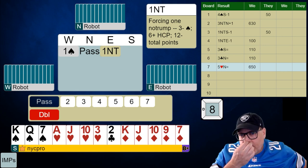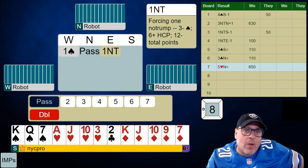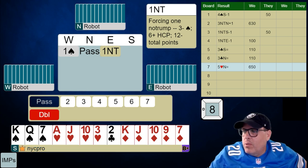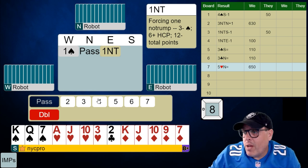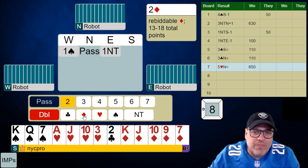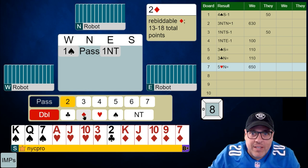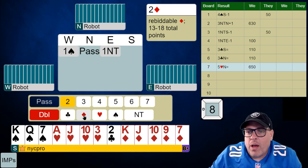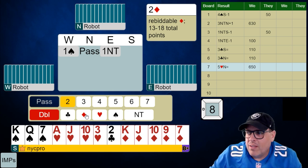In a best hand tournament, even without the ideal shape, I would love to get into this auction. I can't double — the only thing that's been bid so far is spades, so technically I would be showing cards in all three unbid suits, and I just don't have it. So I'm just going to bid two diamonds, a natural bid. My spade suit may not be amazing with left-hand opponent opening a spade, but I'm worried if I don't take a call we might not get a chance. Maybe we get to defend one no trump, but I'm not happy about that with this club shortness.